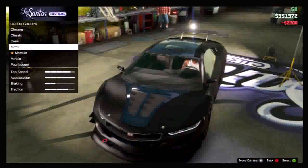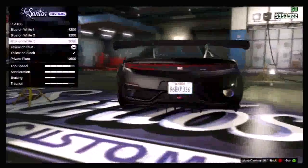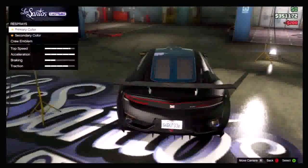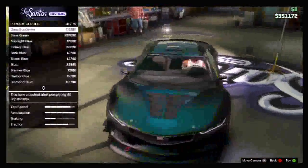You want to go down to metallic, hover over black, and press B. Once you've done that, you want to go all the way down to plate and change it, then go back into respray primary color pearlescent. And as you can see, you now have a pearlescent unlocked for the matte colors.